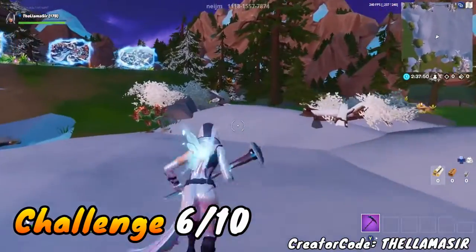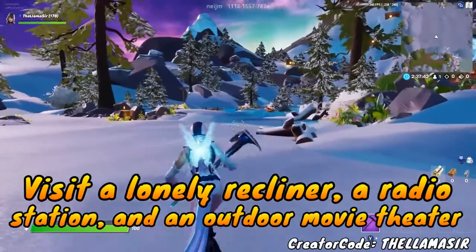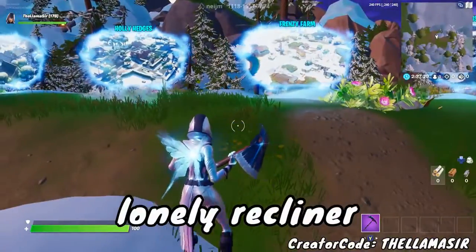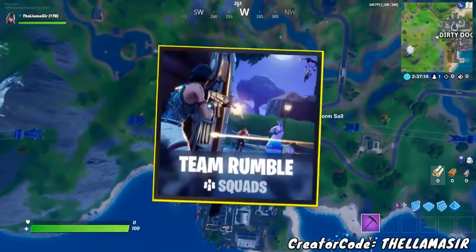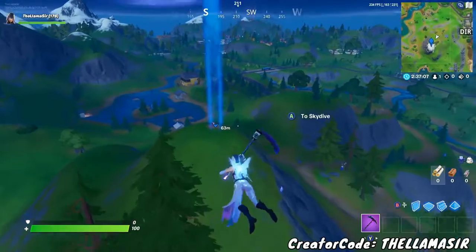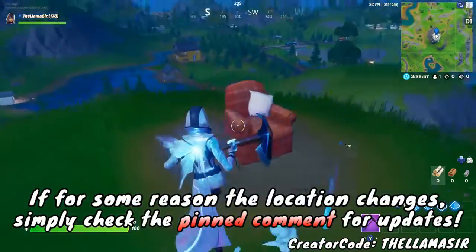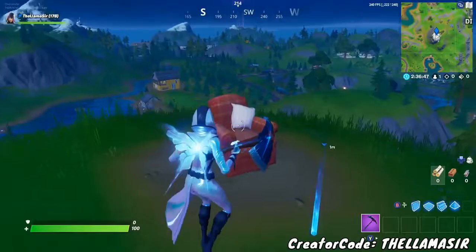Moving on to the next challenge — this one is where you have to visit a lonely recliner, a radio station, and an outdoor movie theater. Let me show you the exact locations of those three. Two of them are pretty tough. The first is the lonely recliner, which is on the right side of the map, sort of near Dirty Docks. As always, do something like Team Rumble — that's going to be the easiest. If you go towards Dirty Docks, you instead want to go over towards this hill right about there. Once you get close to it, there is a lonely chair up on top of here, and that should be the chair you need for this challenge. If for whatever reason this location changes, simply check the pinned comment down below for updates.